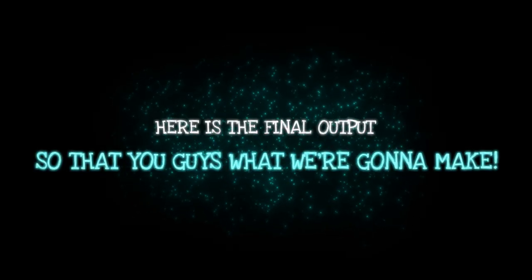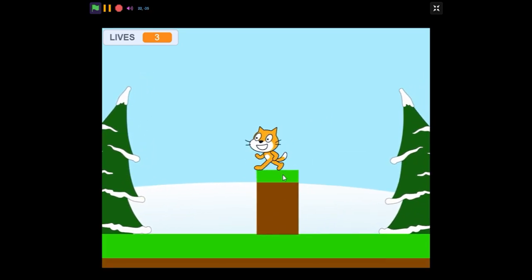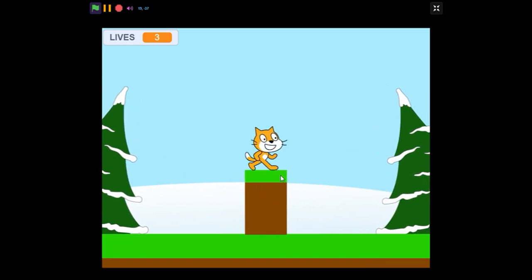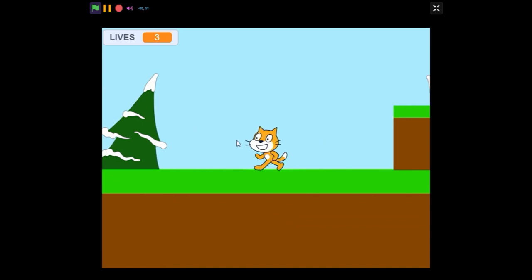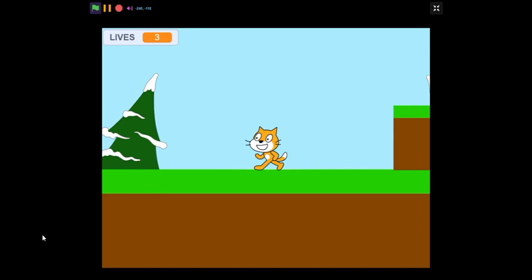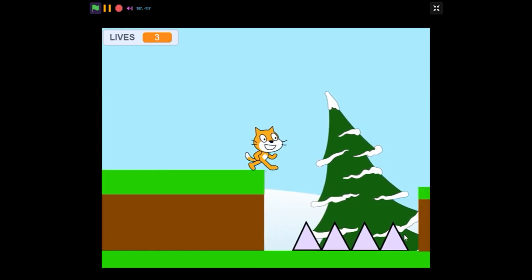Here's the final output we are going to make. As you can see, this is our main player or character. It can move around, jump over platforms, and perform basic actions. Unlike the platformer game we made earlier, instead of the player moving, the whole platform moves. If you try to move further to one side, it will stop you so you don't fall off the map.